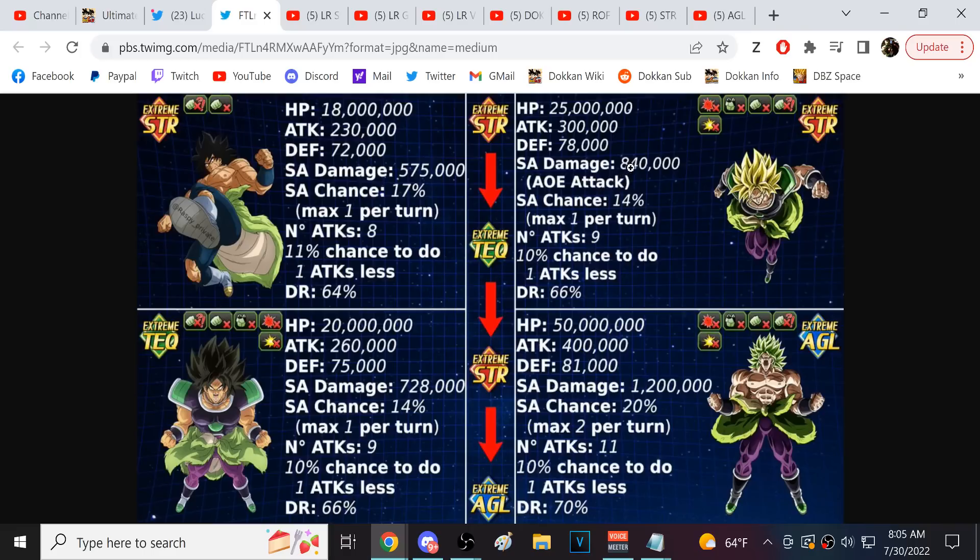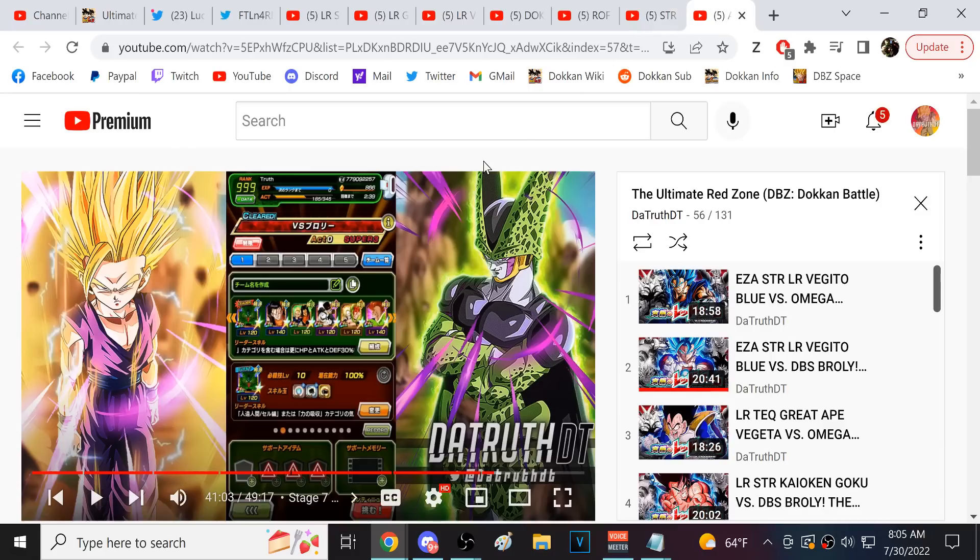In the AOE phase, Broly hits you for 840,000. If Broly decides to super attack slot one immediately, most teams simply cannot tank that super attack. The AGL Cell team is probably the most suited to surviving it — both AGL Cells can easily live because by the time you get there, you're running Perfect Cell, and Perfect Cell is a god. I think he was taking around 200k — let me jump to the AOE phase to verify.